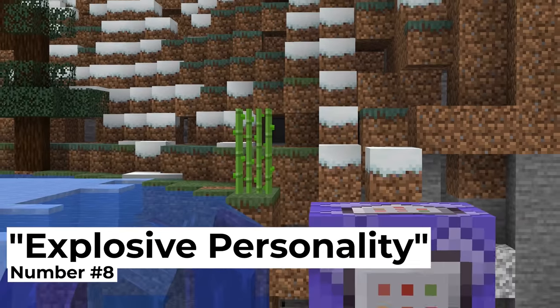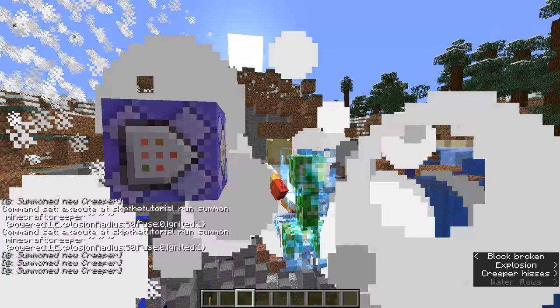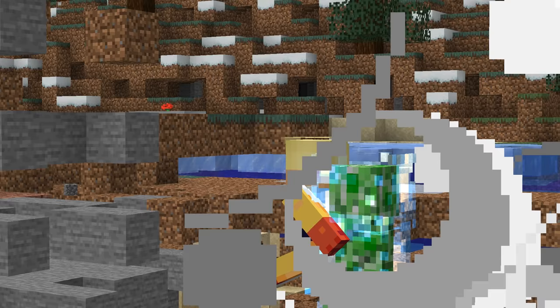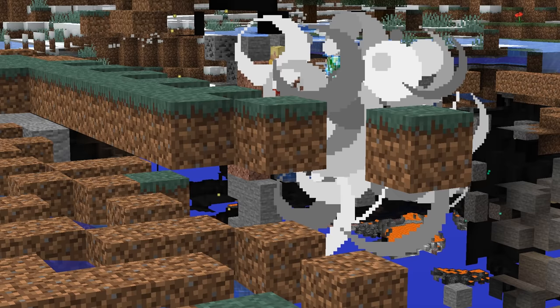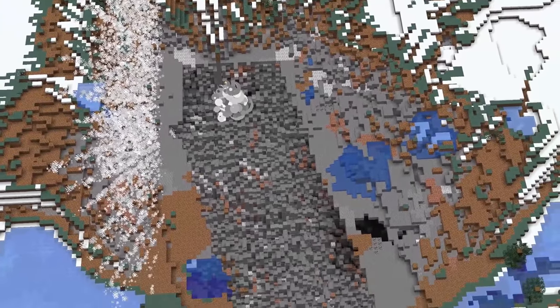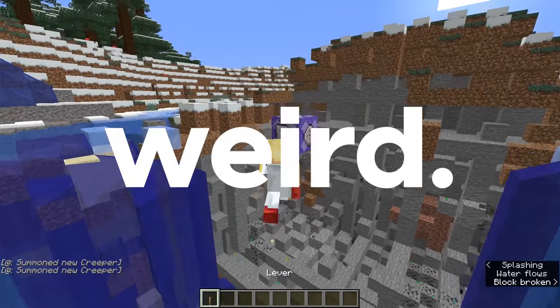Number eight: explosive personality. With the help of the execute command, we can set up a rapid-fire command block chain to keep spawning instant-explode creepers right at our feet. After adjusting the explosion power value and starting to walk around, we can see just how much havoc we can wreak on the ecosystem. The weirdest part has to be all the strange symmetrical patterns that the creepers leave behind — almost like there's a method to all this madness.